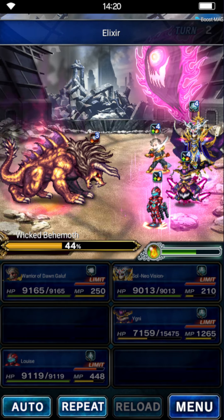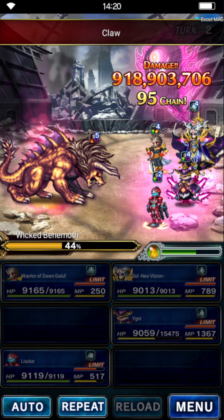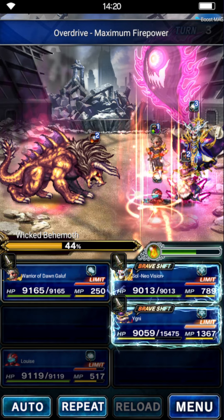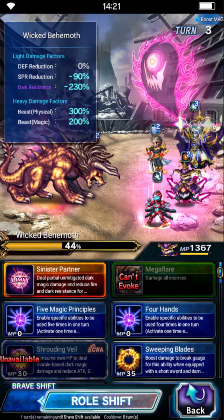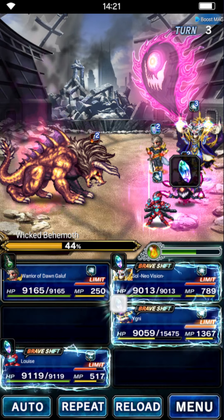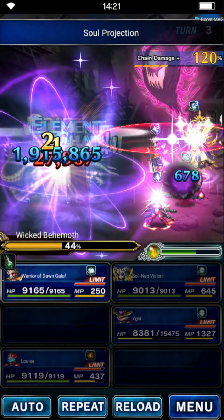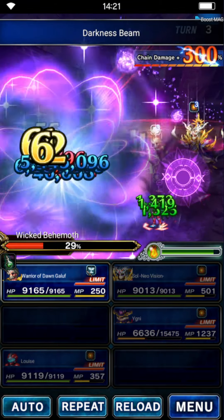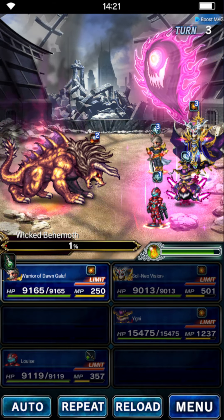Let's throw an Alexia onto Sol this turn so we don't run into mana issues — we are fine with using items. The boss does a few attacks but Galuf covers and evades them all. Sol is going to quad Darkness Beam. Yegni is going to Five Hands, Soul Projection, and Pneuma Manipulation. We don't want to break the chain by pentacasting Yegni, so let's just keep on and see if we can defeat the boss on this very turn. And... 1% left.